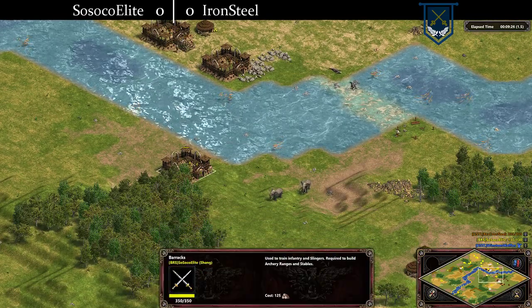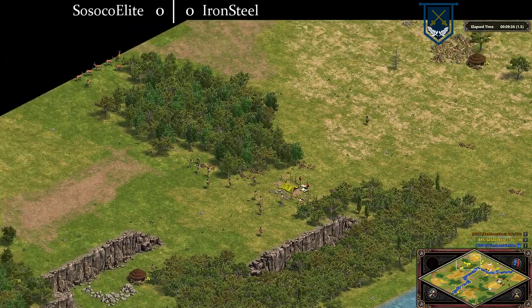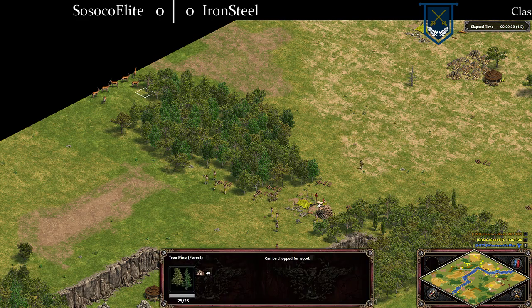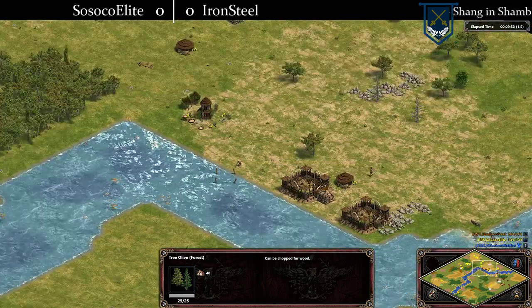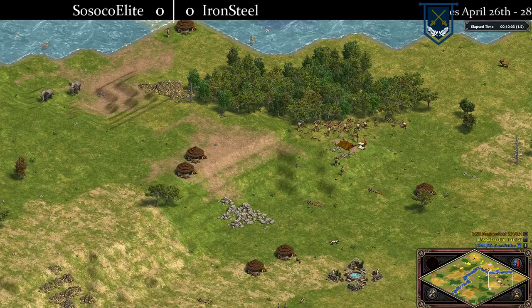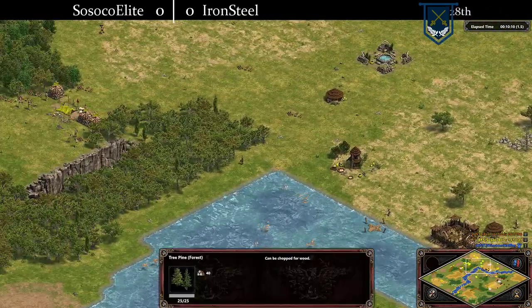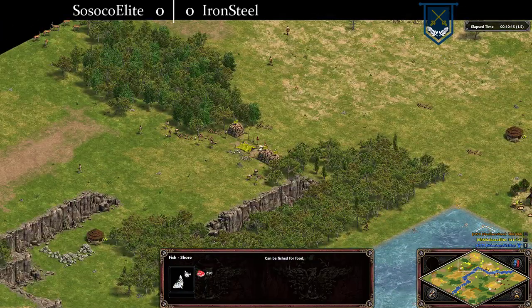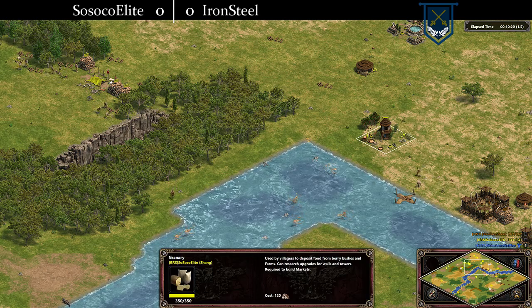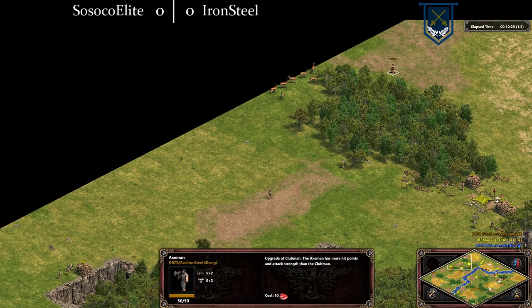Is this minute going to be too jarring? His barracks is yet to produce a unit. He may be doing his upgrades now. I don't think he knows that this is technically open, although because of the way the Gazelle are blocking it the pathing won't be too bad. What is Ironsteel going for now? He's going for a dock — bold move. I like it. We'll see if he goes for that early scout ship to try to deny vision, or a fishing boat or two just to boost up his eco. Sissoko — uh-oh.